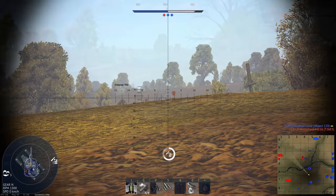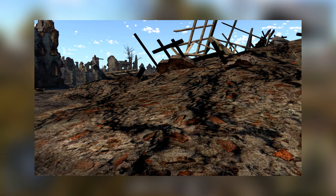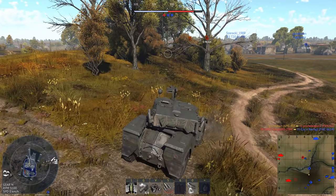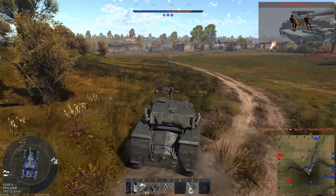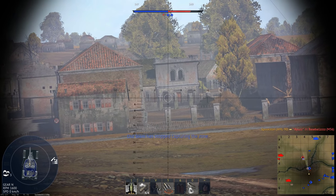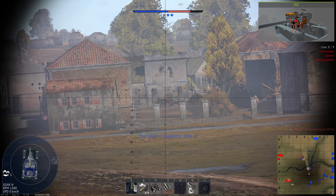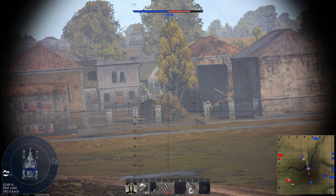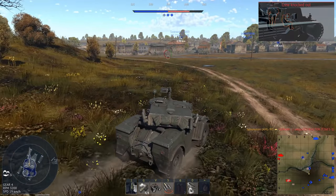Sometimes you get a map where your ideal terrain doesn't exist, so you have to improvise. Going back to the M901 example, if you get an urban map, you can often find large piles of rubble. Using these, you can fire at targets while hiding your hull behind cover. When you load into a map, you have to be thinking about how you can use your vehicle's strengths. Far too often I see people just hold W to the nearest capture point and they usually get smoked right away. When I unlock a vehicle, I take a good look at it before I crew it — the stats, the armor, where the ammo is, how much ammo I can take to maximize survivability — and mess around with it in test drive.